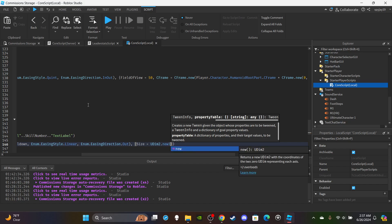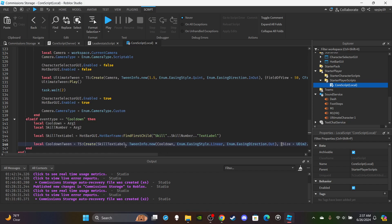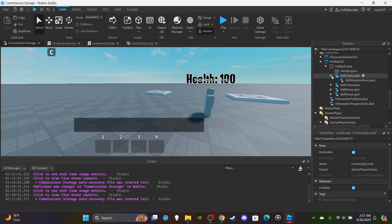Actually wait — we need to create a cooldown text label first. I don't think I created that — it's almost 3 in the morning so my fault. You know when you're playing a battlegrounds game and you use a skill, there's like a red square that starts at the top and slowly goes to the bottom to show you're on cooldown? We're going to create something like that.